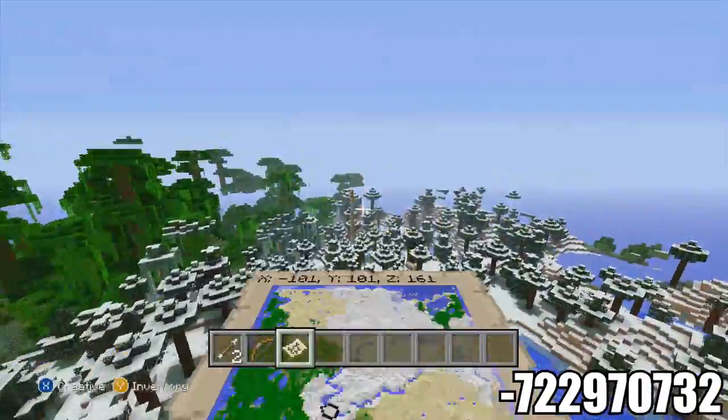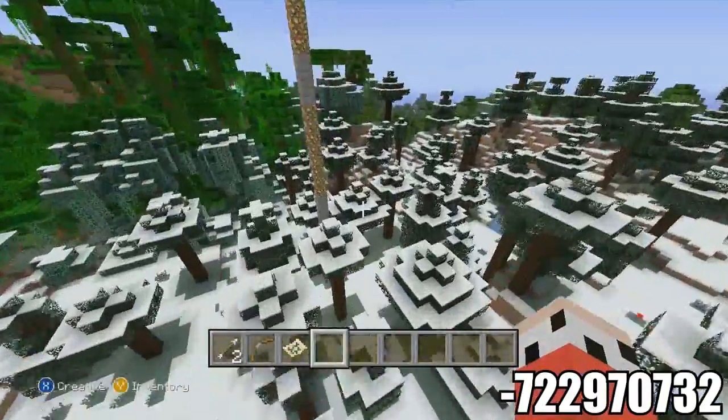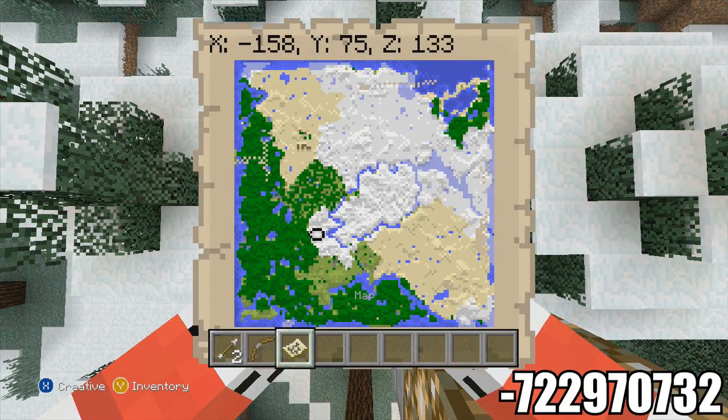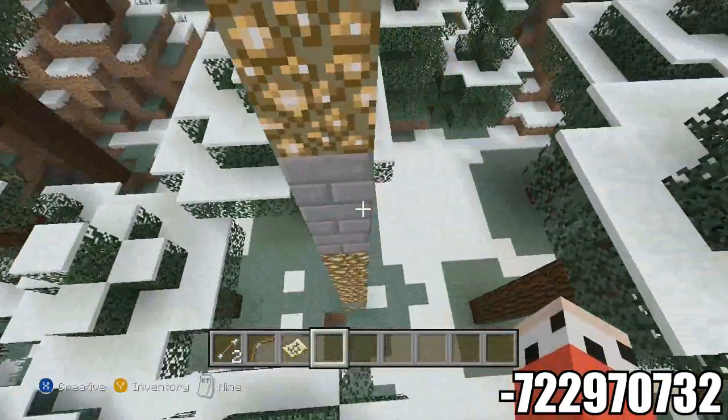So that was the spawn, and over here is the end portal room. I'll show you the exact coordinates — it's right here, so it's negative 158 and then 133.